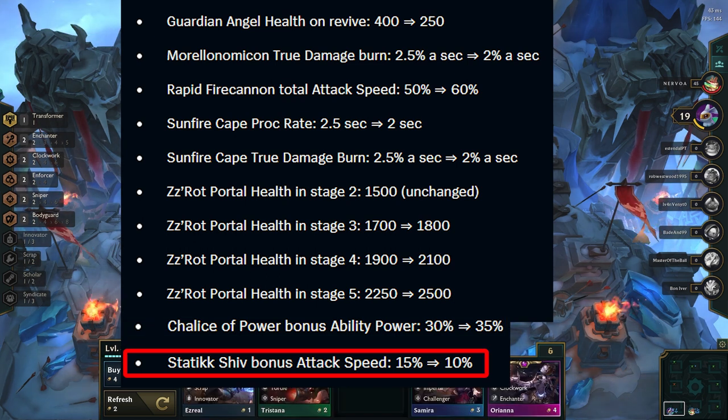Static Shiv gives less attack speed, so I don't like this change. Although it was a very strong item last patch, the best users were Urgot and Kai'Sa, and they both got nerfed, so I don't see this item getting built that much next patch.